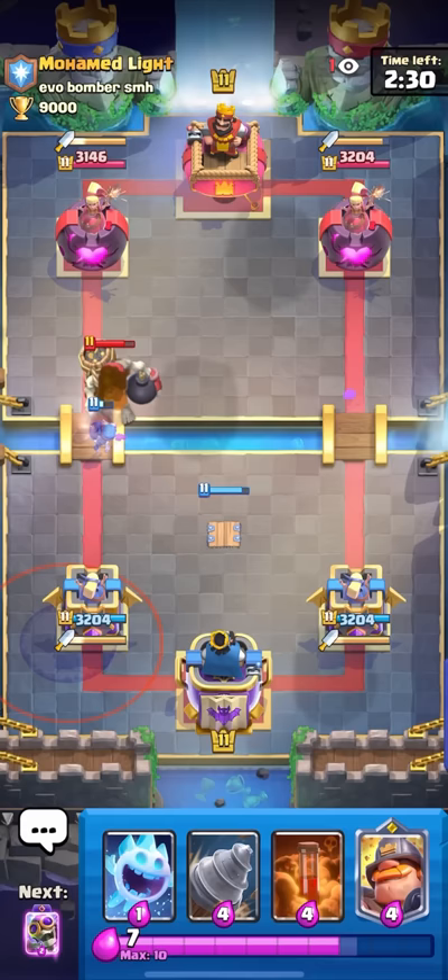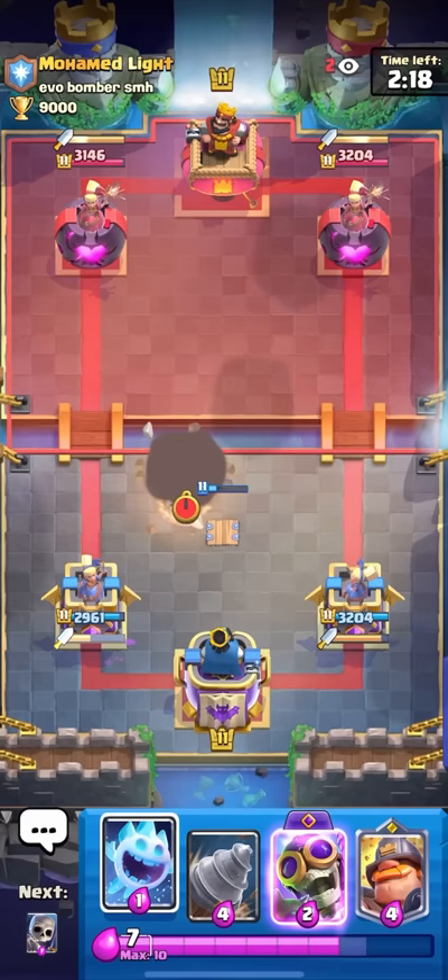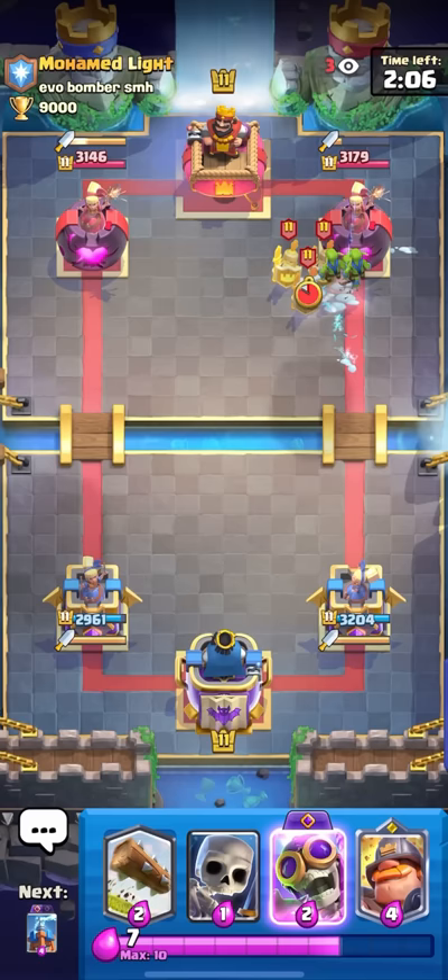I'm gonna poison here on the graveyard. Giant skeleton graveyard is kind of an offbeat, off-meta deck, but Muhammad Light does actually create a lot of different types of decks all the time and he usually ends up making them popular too. I'll goblin drill here and just go for the ice spirit — I don't want to go too aggressive because I don't know his whole deck yet.